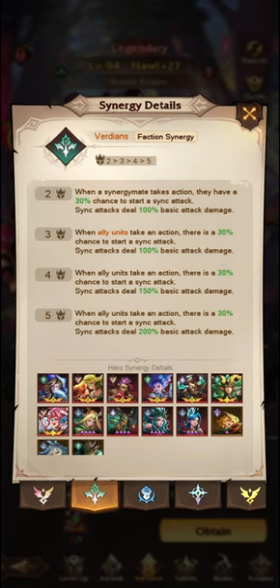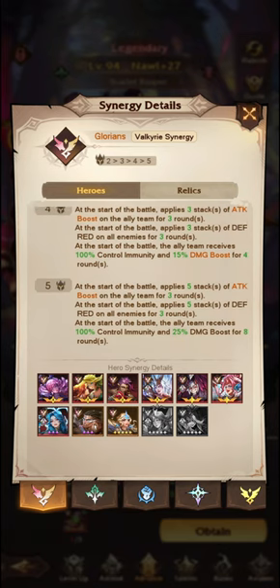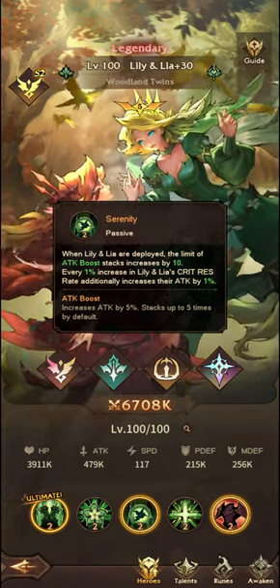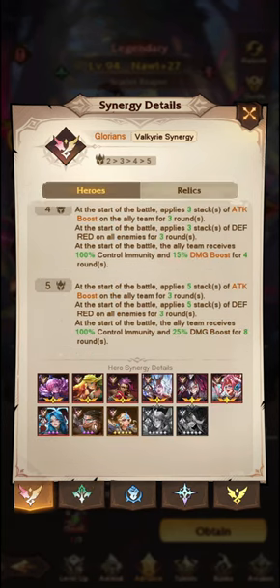The next synergy we're going to talk about is the Verdant Synergy. Sometimes you'll have 4, sometimes 3, sometimes 5 units within the Glorian Synergy. The 5 at the start of battle applies 5 stacks of attack boost on the ally team for 3 rounds. If you have a character like Lilia or Lilian Lea with the secondary buff when they're deployed, the limit of attack boost stacks increases by 10 for all allies. A very useful unit to pair with Nauri, especially because you're going to have all of these buffs kicking in.